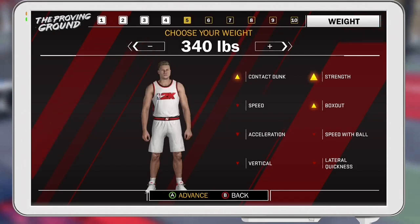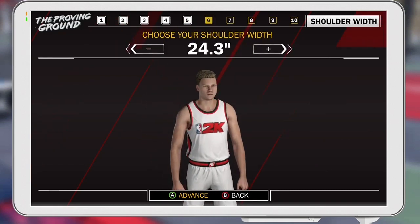On to the weight — this is where a lot of people mess up. A lot of people want to go max weight with their glass cleaner just to increase the contact dunk, strength, box out, and make them stronger so they won't get bodied in the paint. But you really won't get bodied in the paint either way, and you're losing some pretty vital things: speed, acceleration, speed with ball, vertical, and lateral quickness. In my opinion, I would move the weight down to somewhere like 295 to 305. Those stats don't go down that much at that range, and you're still getting a pretty decent increase to contact dunk, strength, and box out. So I'm going with 295 — that's honestly what I would choose.